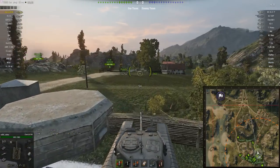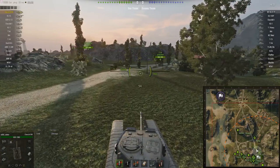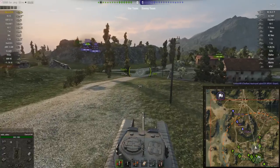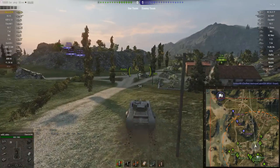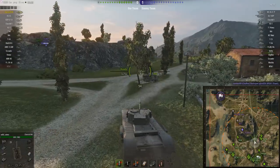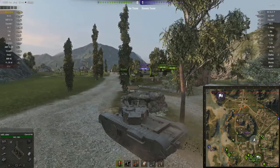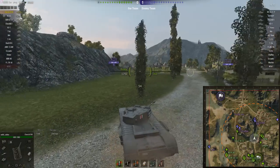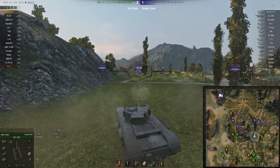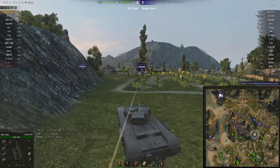This is incredible matchmaking for a Churchill 7. The enemy team doesn't even have a top tier heavy tank - just a VK 3001P and an SU-100Y, both of which have guns that could potentially hurt this thing. But in theory this is about as good as matchmaking gets for a Churchill 7. The only way it could be better is if it was the only tier 6 with the rest of the team as tier 4s. I have actually been in situations where I was the only tier 7 and everyone else was tier 5 - the matchmaker does mess up that badly sometimes.